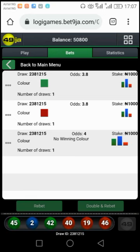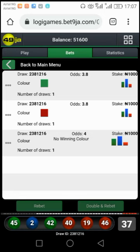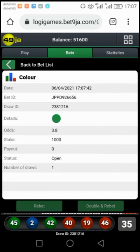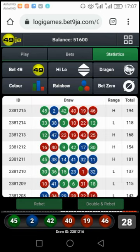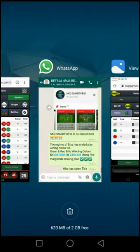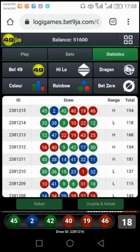Red has won this. Red has collected this. Rebet, confirm. We are going all the way to ID 30, as stated. ID 200 to ID 230.